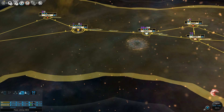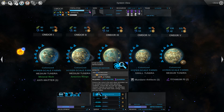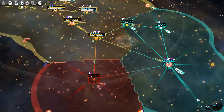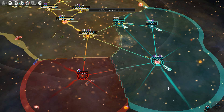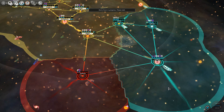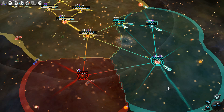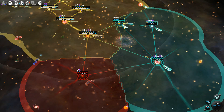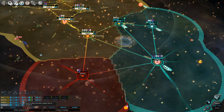All my planets are building this — it's a very nice little institution giving 40% additional science. Well worth the investment. I won't get ships for a couple of turns, but overall my science will vastly increase. In fact, I'm getting very close to the end of the game — there's 150 turns on fast, which is what I'm playing on, until the end. So I need to ensure my forces are ready to go.